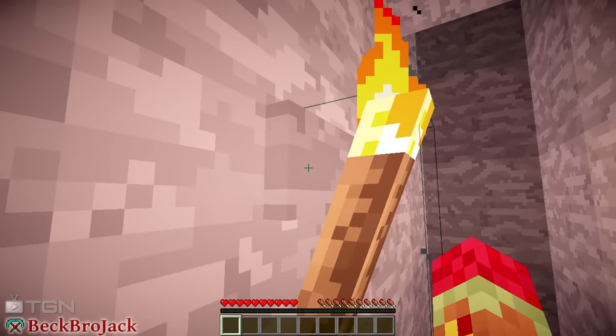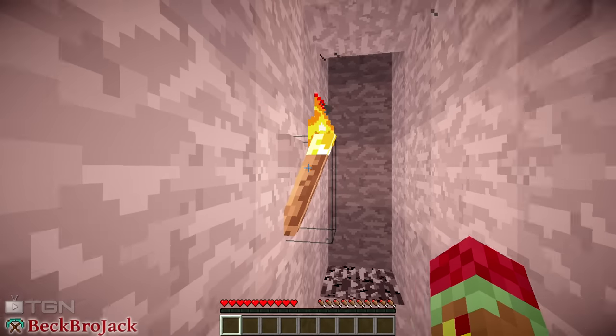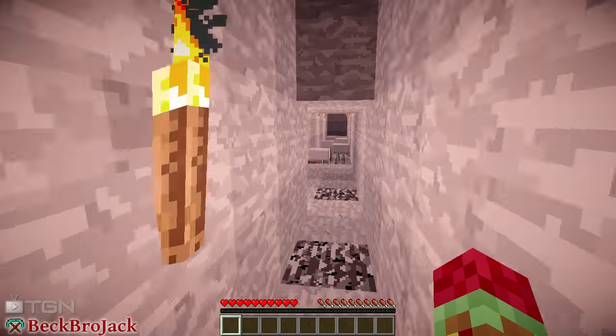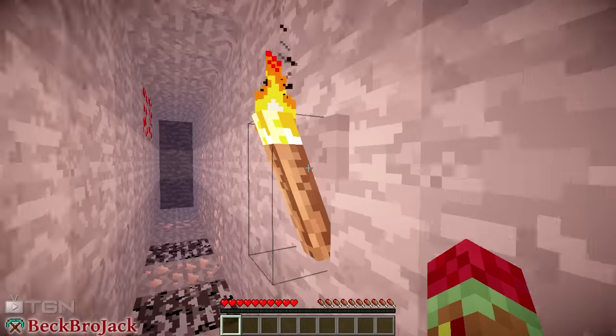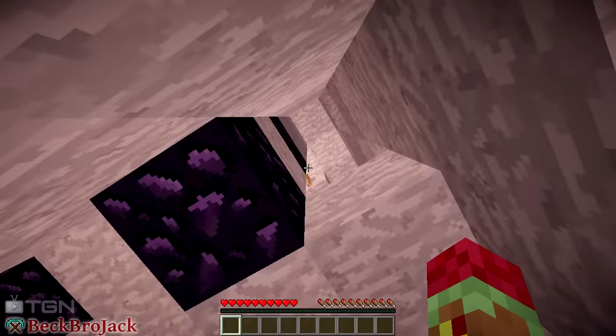If you look really close you can actually see that the torch pops out of the wall a little bit, so you can kind of tell it's not a regular torch. Oh, cool — got it this time. Okay, next room.